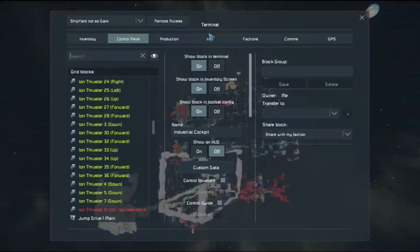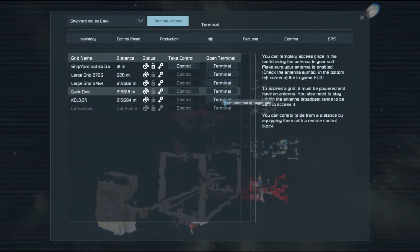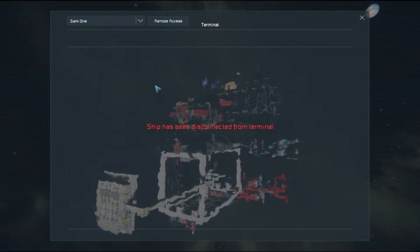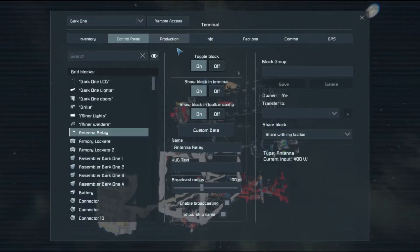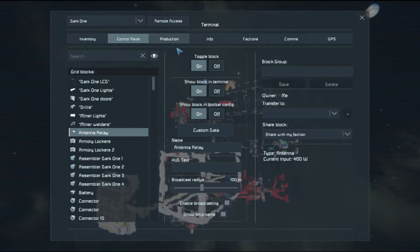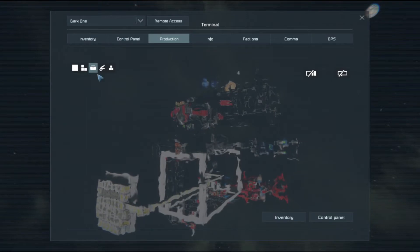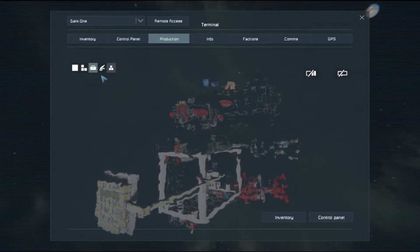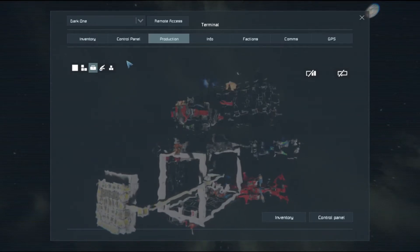So if we need anything we have to ask the other base to produce and manufacture it. What I have here is we'll go to Dark One. I've seen this problem today — I can go to production on the other base and I'm supposed to see the assembler options, the production options on this screen, but at the moment for some reason it's not there.